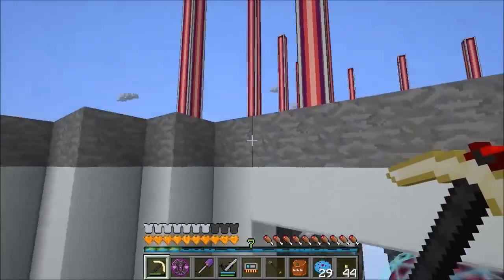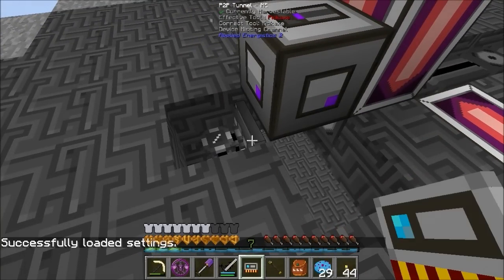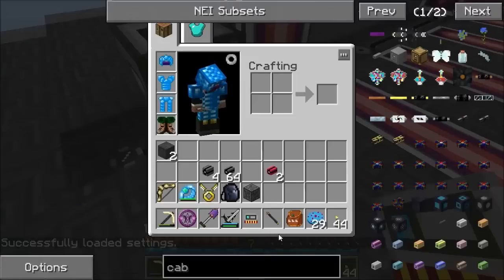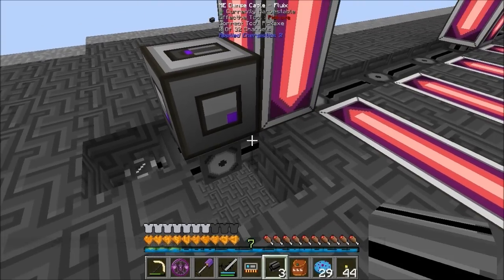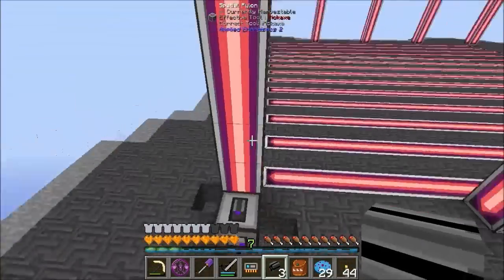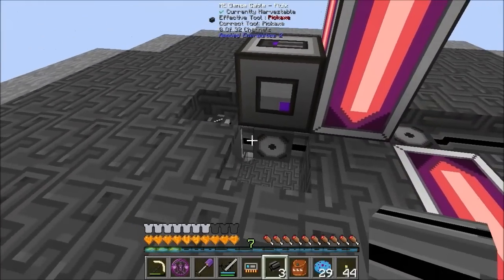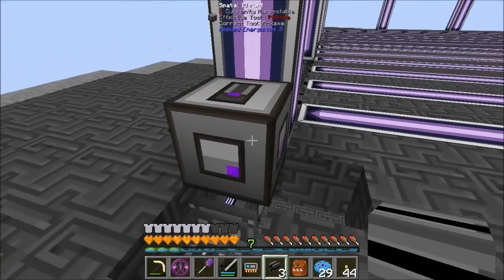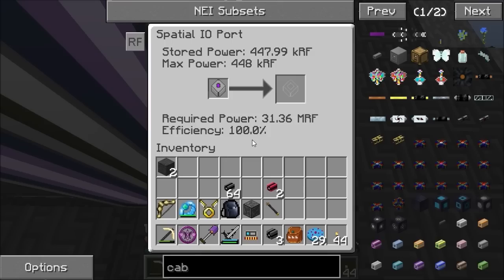If I click on that, it's connected to the network. If I add one more bit of dense cable, all this gets connected and it's lit up. We are using 31 of 32 channels. This ME controller doesn't actually have to be here as long as it's on the network, so I can take this away.